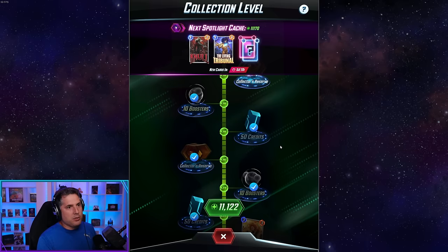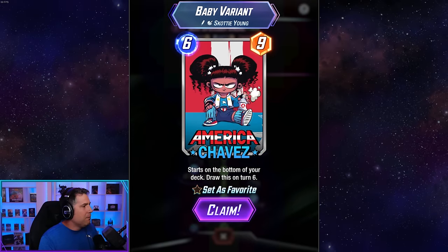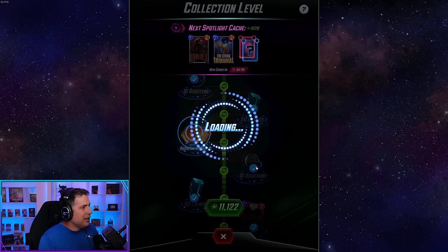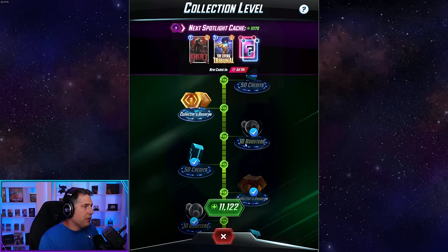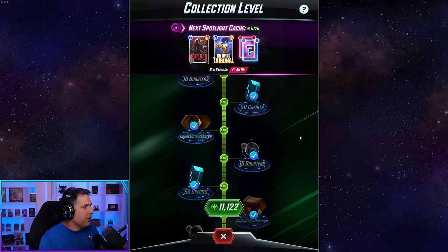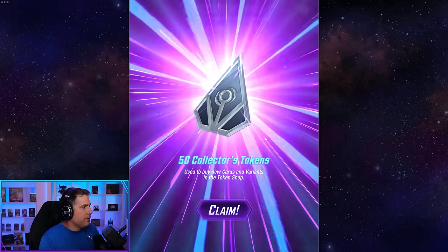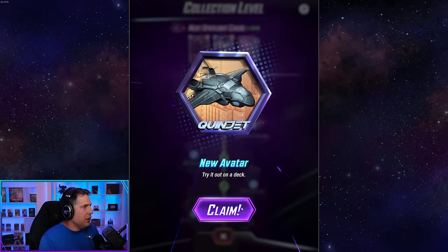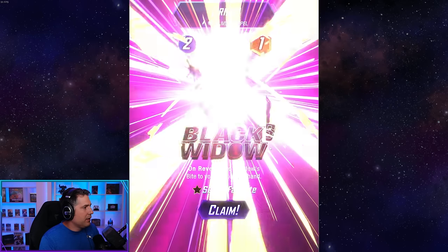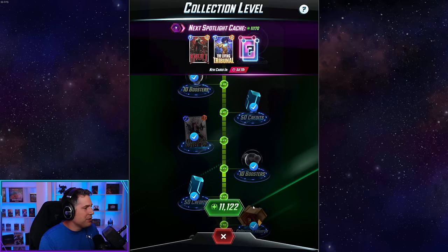Continuing to open reserves: Baby Chavez variant — not bad. Getting 150 credits, 250 credits from reserves. 100 collector reserves, 50 collector tokens — big sad. New avatar Quinjet, not bad. And another nice variant that I'll favorite. Two variants and another Spotlight Cache. Now we're at 33% chance on the remaining items. They do a good job illustrating what's still available. We hit it — it's the Null variant! My favorite of the bunch.